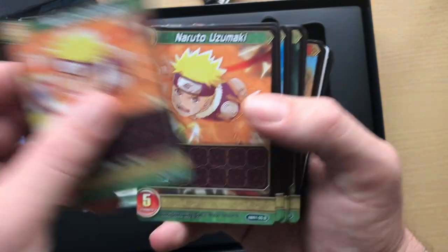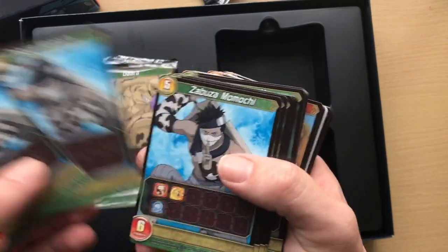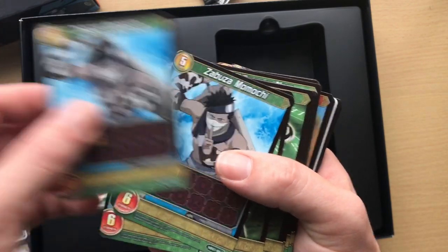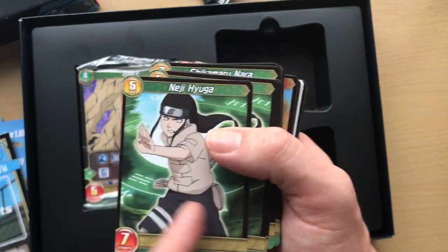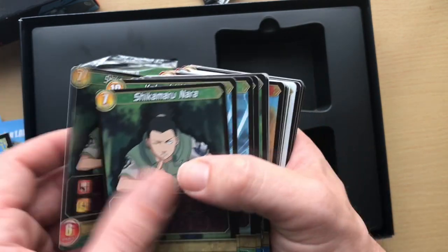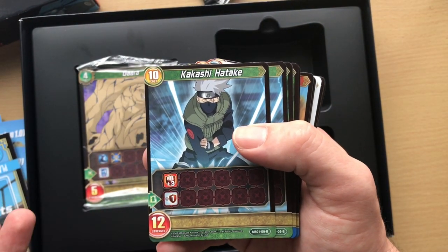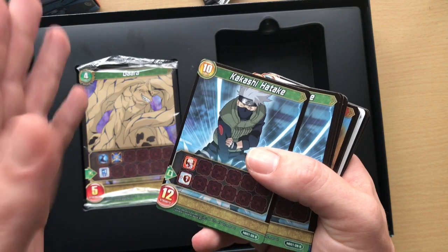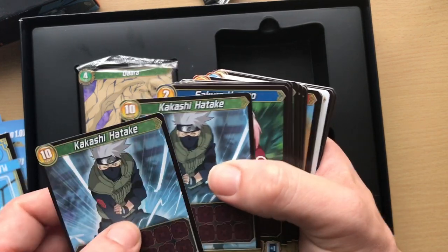Gaara — yes, I loved him in Naruto. And obviously Naruto himself right there. It's a deck so you get three or four copies of each card. Zabuza — cost five, strength six, so he's quite a good strong card. Neji's even better: strength seven, cost five, but he has no skills. Shikamaru, cost seven, strength six — we've got two of those. And Kakashi, obviously cost 10, strength 12. Now listen, if you wanted to you could play him on your first go even though it costs 10, but then you give them 10 time to use.